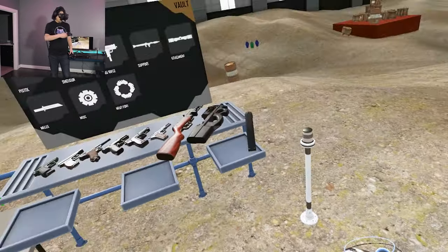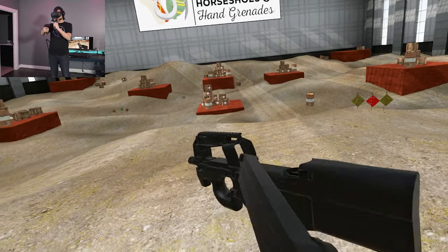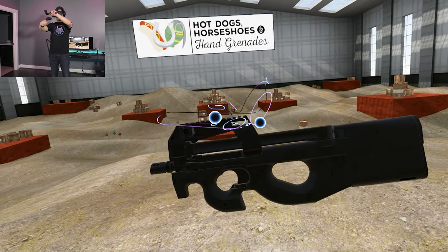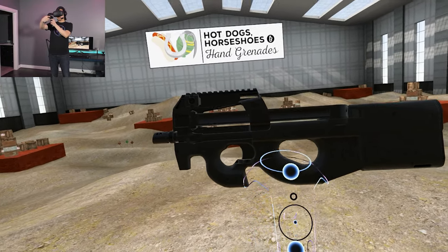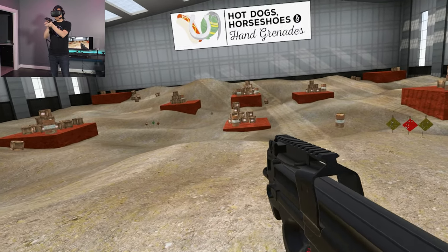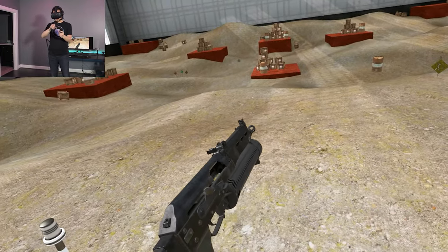Whereas when you have something like the P90, which is a bullpup design — all of the rounds feed backwards into the area where the action is — you can see that while this magazine with the 50-round capacity is very heavy and dense, the center of gravity is going to be around the area where the rear hand holds. So it keeps things more compact and towards your shoulder, just a better experience overall. Why don't we go ahead and shoot this off next to the PP19.